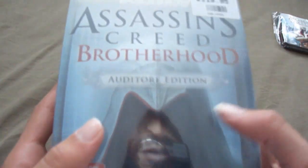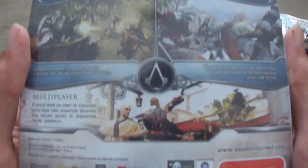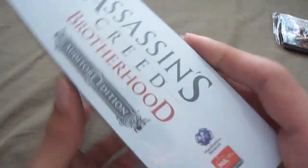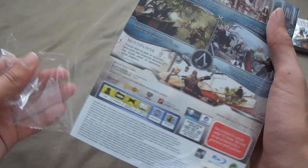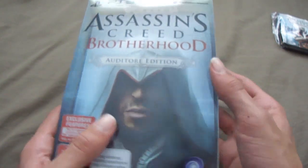So we'll firstly just show the box at the front: Assassin's Creed Brotherhood Auditor Edition, MA rated, Assassin's Creed on the side. On the back, just got pictures and stuff. On the side, we've got Assassin's Creed again. Now I'm going to rip off this plastic. The box looks real nice, nice see-through, and we've got that portrait in the front there.